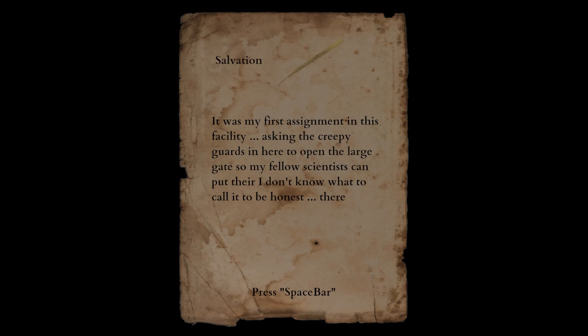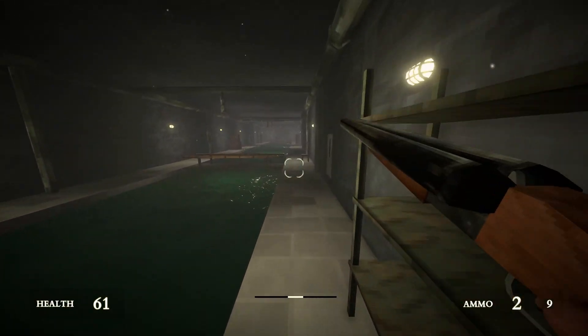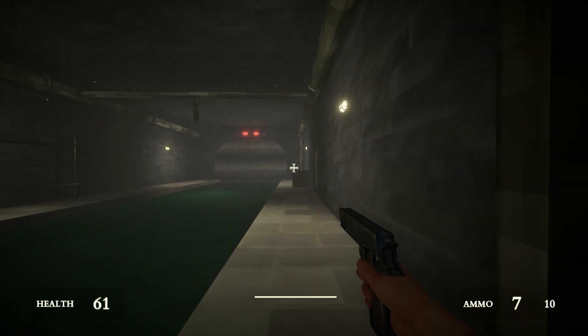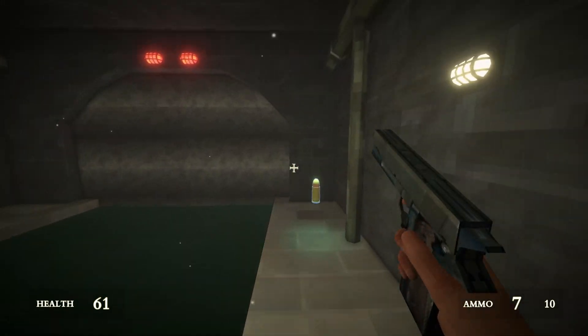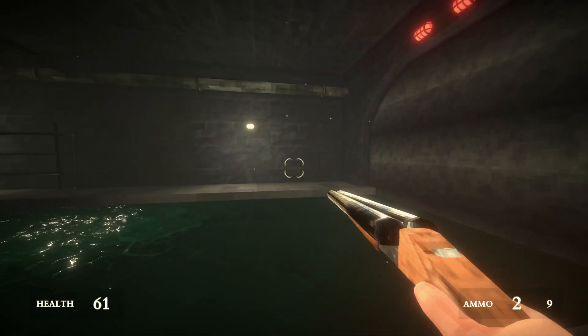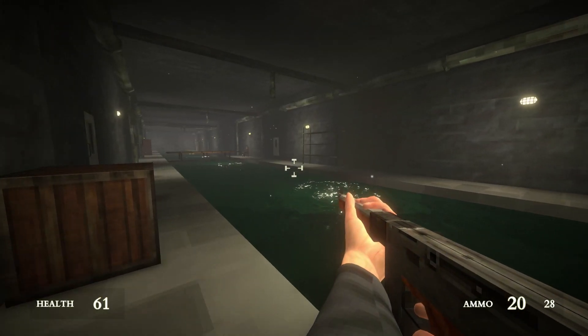It was my first assignment in this facility, asking the creepy guards to open the large gate so fellow scientists can put their — I don't know what to call it, to be honest — there. Definitely the dialogue needs another pass. I like the weapon models. I commented on the blocky 1911 — you can tell it's a 1911 on its side, but I like that they took the time to extrude the hammer side and all that. It's low poly, but in a way I don't mind — it's textured. The shotgun's a little crunchy, and the Tommy gun does what's advertised on the tin.